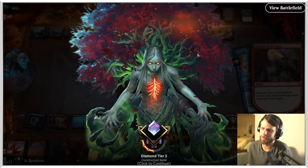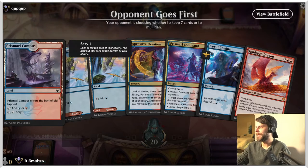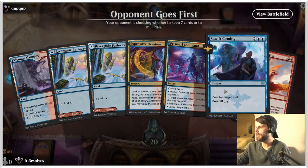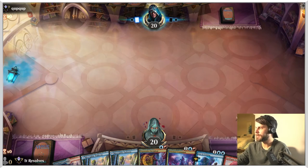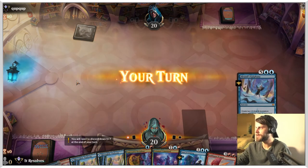Let's try and go for one more — we'll try and make it a quick one, but we'll see. Alright guys, this is going to be our last game here. This is a pretty easy keep — we've got some options, so I think we definitely go for it. We'll foretell the Saw It Coming most likely on turn two — that just allows us to counter anything, which is really important.